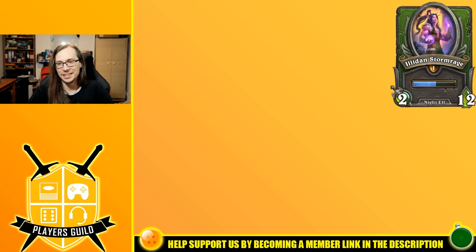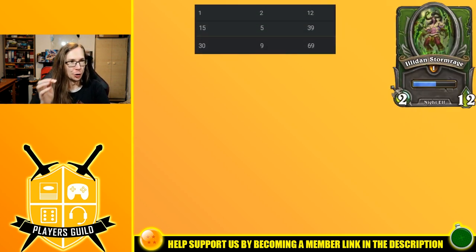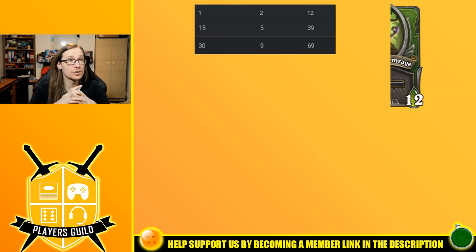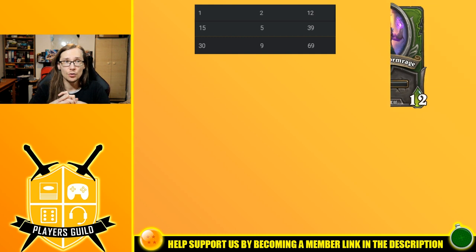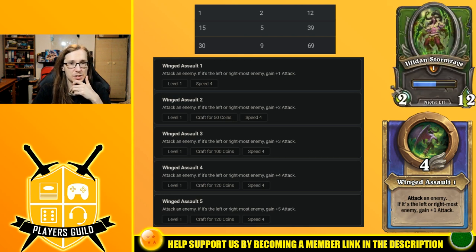Are you prepared for our next mercenary? It's going to be Illidan — 'You are not prepared!' Illidan is a fighter mercenary for Night Elves. At level 1 he has 2 attack and 12 health. At level 15 he has 5 attack and 39 health. At level 30 he has only 9 attack and 69 health. 69 health is actually lower than 70, which might be scary, and he has fairly low attack — 9 attack on a melee character doesn't inspire confidence.